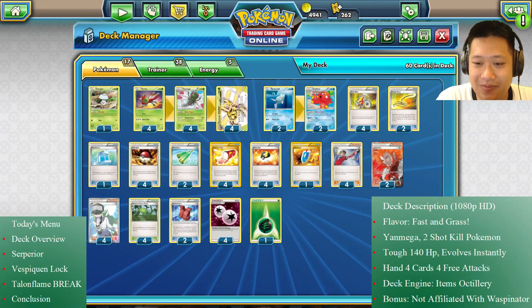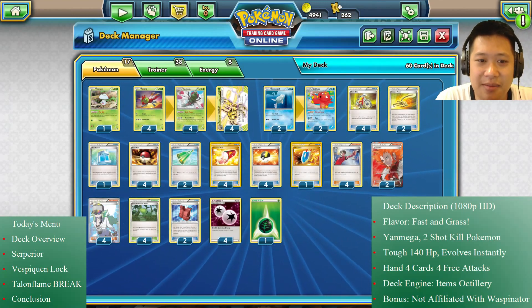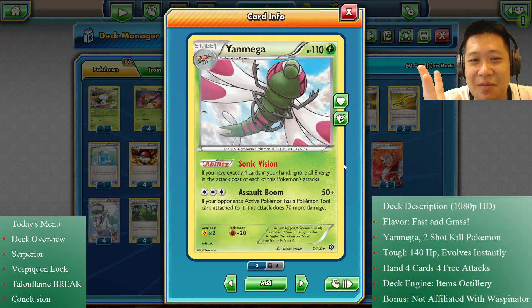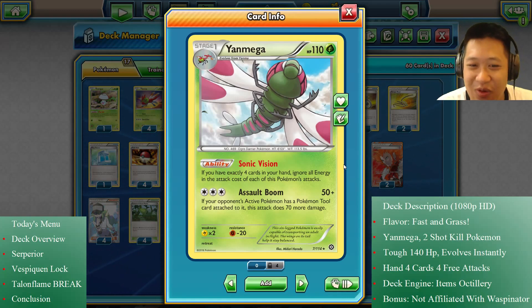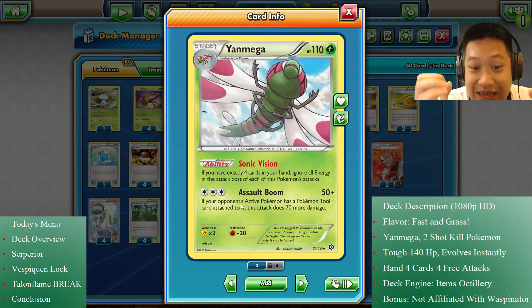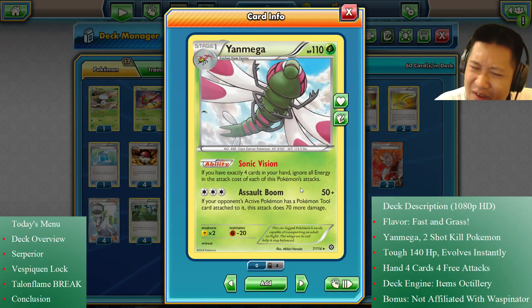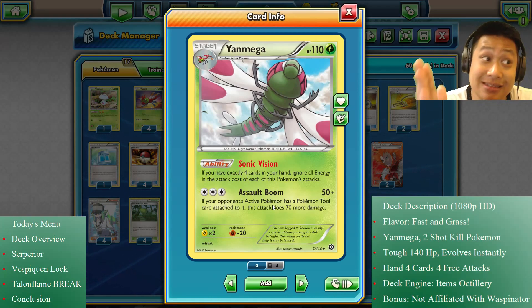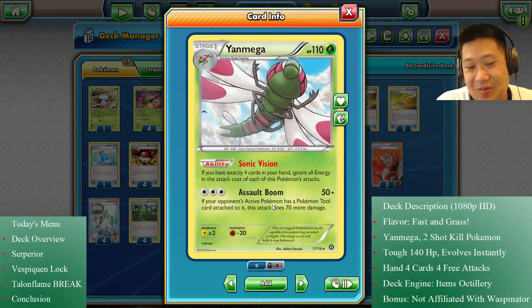Let's start with Yanmega, the regular one, because it's a BREAK card that inherits properties from it. It's not only a dragonfly — it's a robot, a transformer. Like all robots, it runs on batteries. With three of any energy you can use Assault Boom for base 50 damage, but with a Pokémon Tool attached it does 120 damage, two-shotting pretty much anything.